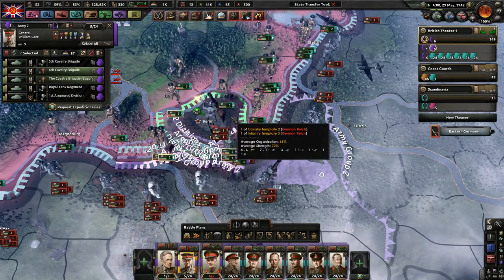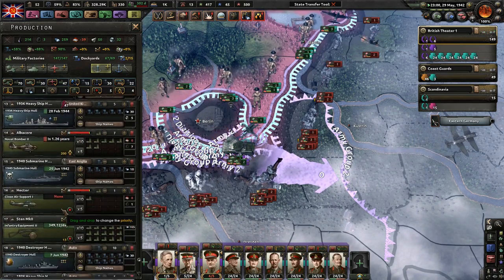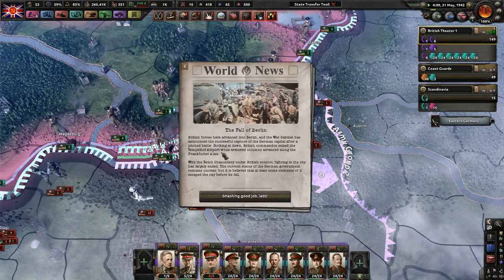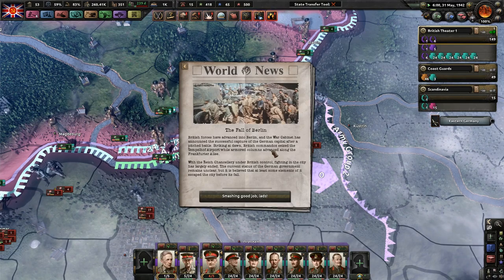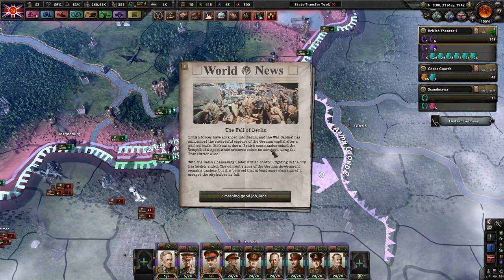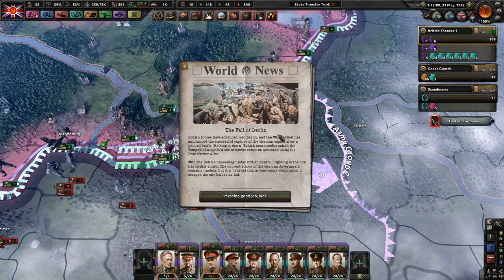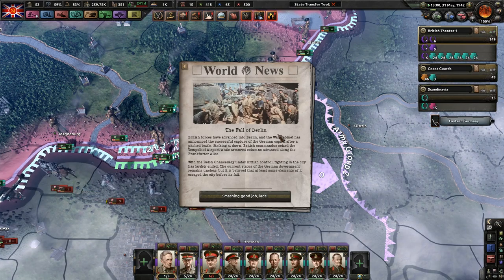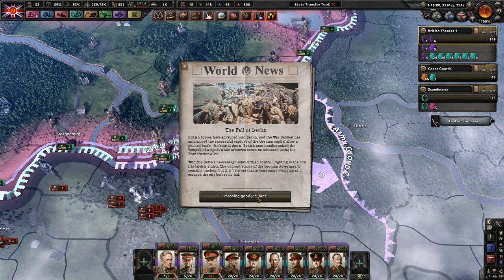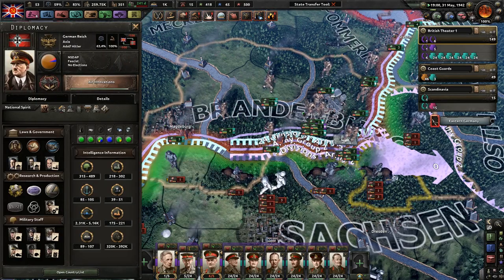Once that destroyer is done, I will make it into a better destroyer. We've got to keep an eye out for June 1st — it's May 31st. British forces have advanced into Berlin, and the War Cabinet has announced the successful capture of the German capital after a pitched battle. Striking at dawn, British commandos seized the Tempelhof Airport while armored columns advanced along the Frankfurter Alley. With the Reich Chancellery under British control, fighting in the city has largely ended. The current status of the German government remains unclear, but it is believed that at least some elements have escaped the city before its fall.